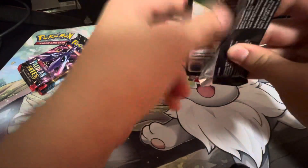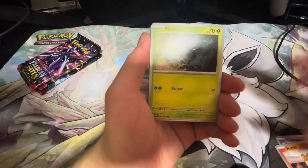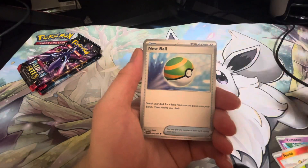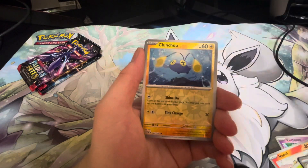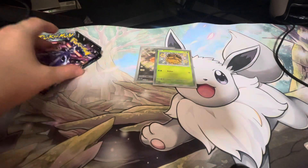This pack is halfway. We have a Maractus, Donfam, Nest Ball, a Chin Shower — I can't even take that one — Nomona and a Cyclozar.